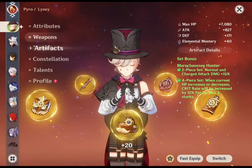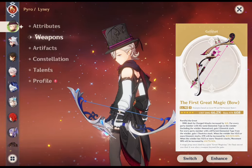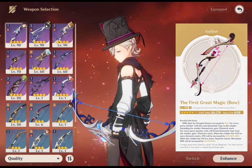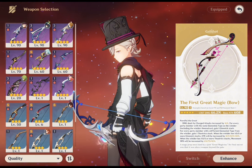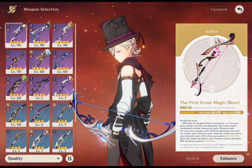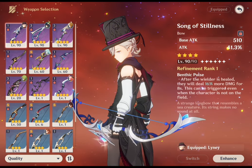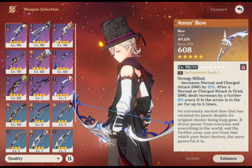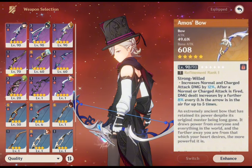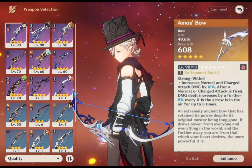Moving to weapons: his best-in-slot is his signature weapon, the First Great Magic. It greatly increases movement speed and attack, fitting his passive and aesthetics. The crit damage and charged attack buff greatly boost his damage. Lyney's team should mostly consist of pyro characters, as the First Great Magic is tailored for that part of his kit — he gains attack for every pyro teammate, and non-pyro teammates still grant a movement speed bonus. His next weapon is the Alley Hunter: although it lacks crit damage, it has potential for great damage due to its high ATK substat and bonus damage on both normal and charged attacks.